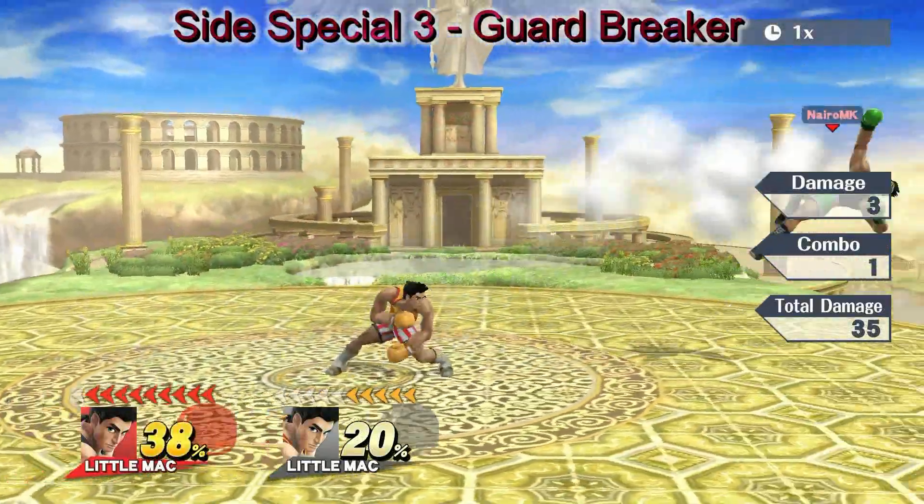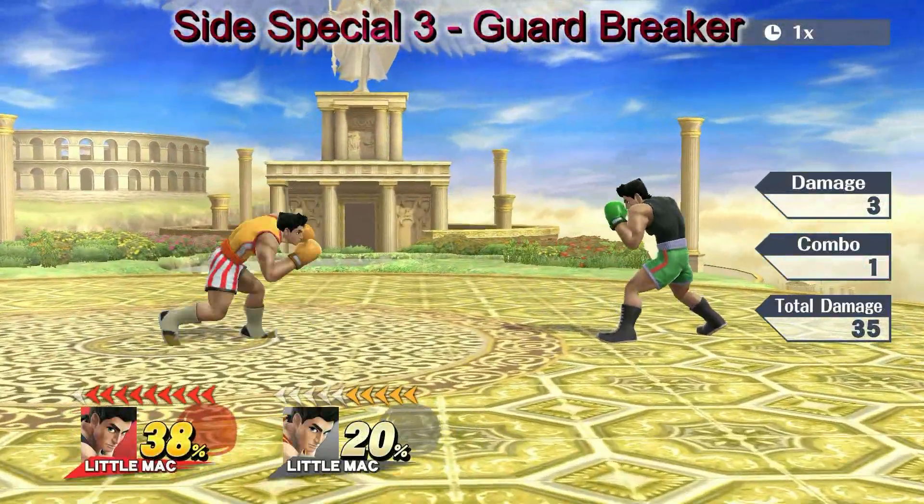A slower Jolt Haymaker that doesn't have as much distance, but has super armor and is unblockable.